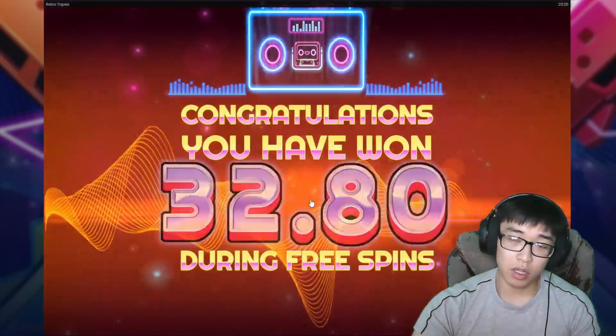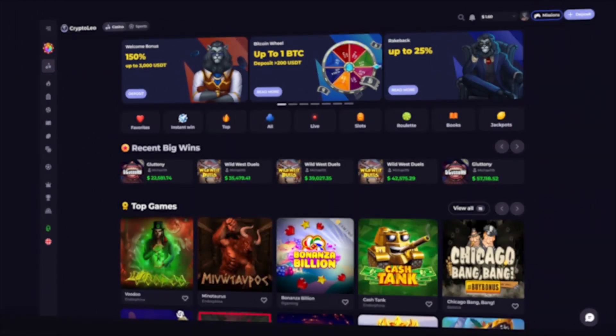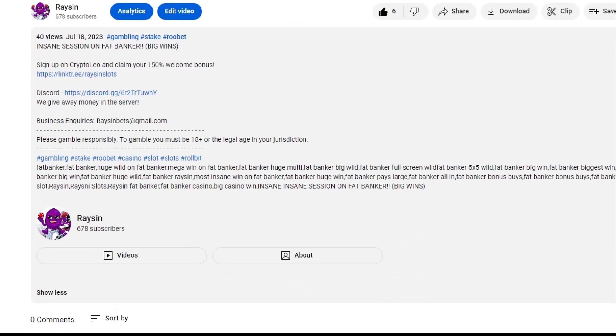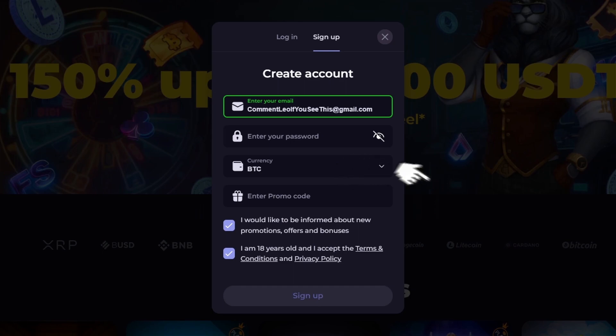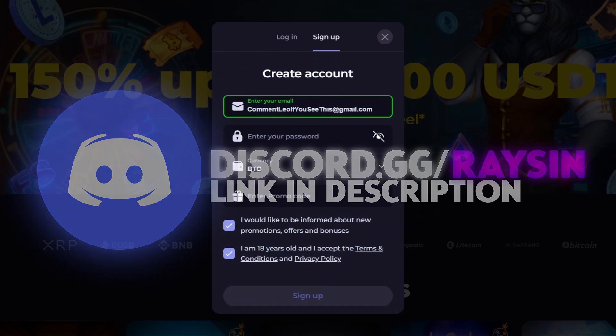Just quickly before we continue — if you guys want to sign up on Crypto Leo and claim your 150% welcome bonus up to $3,000, go to the description of this video and navigate to my link tree. From there go to the button and create an account and join the Discord so I can help you guys claim your exclusive welcome offers. Now back to the video.